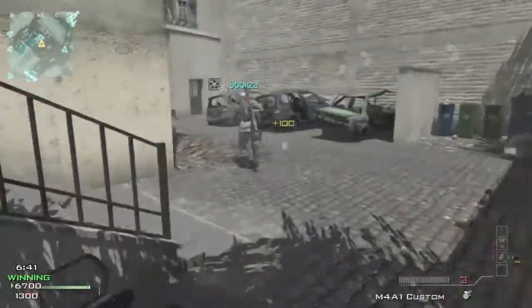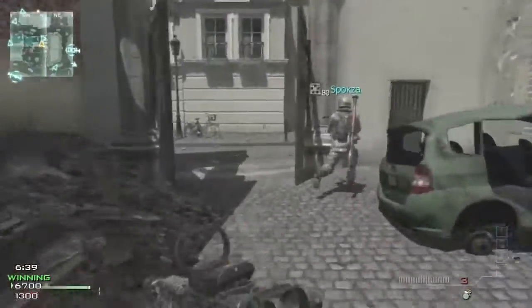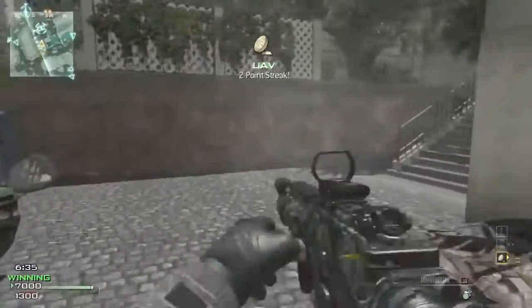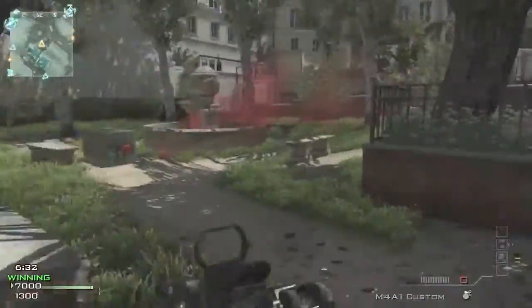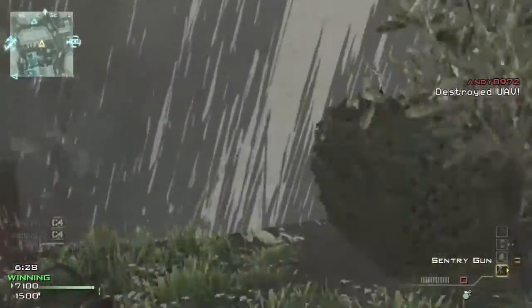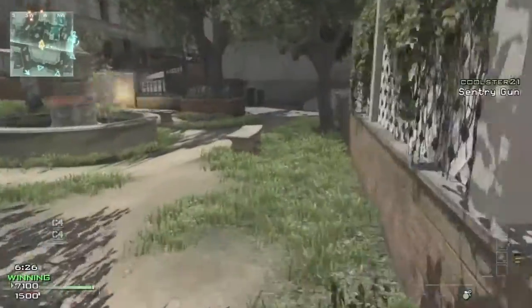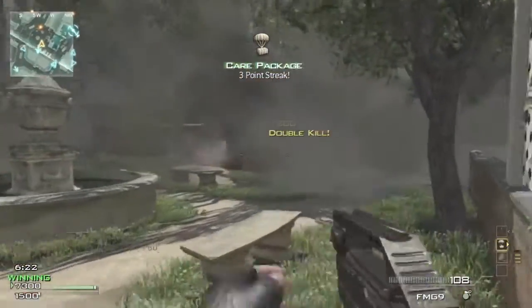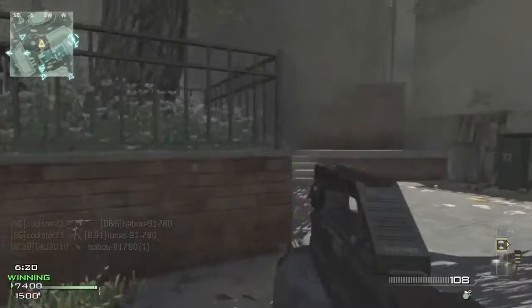The next map is Lookout — a very small map on the hills of Afghanistan. There's another easter egg on this one: you can actually get outside the map, and no, this isn't a glitch — it is actually an easter egg. However, you don't really want to go outside the map because there is a ton of mines which will kill you, probably instantly. So maybe not the best easter egg in the world.